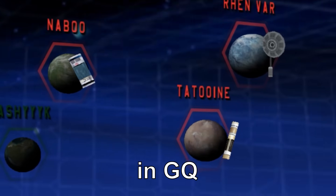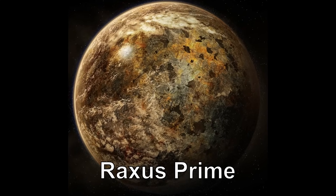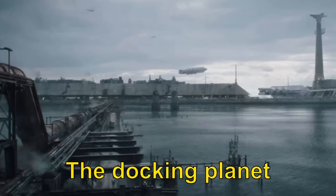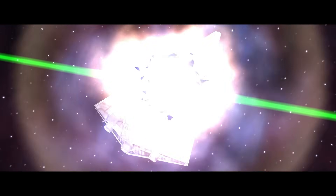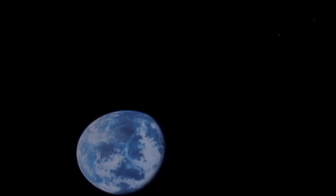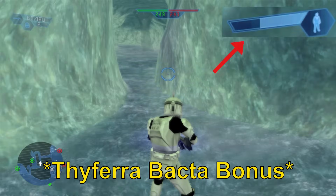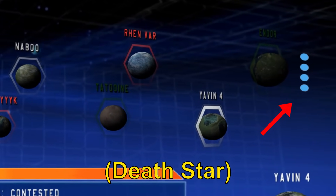Each planet in Galactic Conquest gives a specific bonus for being captured. Cut maps like the manufacturing planet of Raxus Prime would have increased vehicle armor by 10%, the docking planet of Corellia increases their spawn rate, and my personal favorite — being able to construct the Death Star once the Spire station is captured by the Empire, using it to blow up other planets. Most of which were eventually given to other planets anyway, or included in faction bonuses, which is a reward for winning four battles in a row.